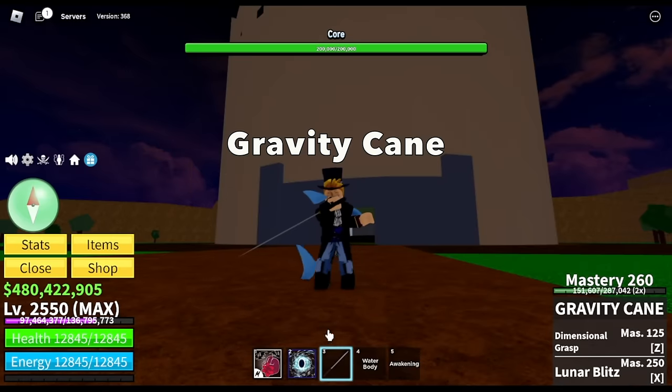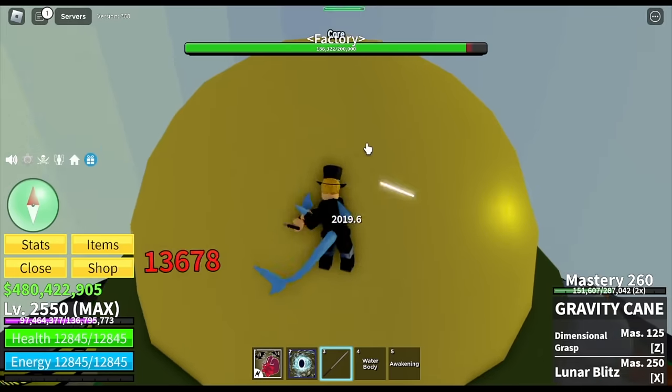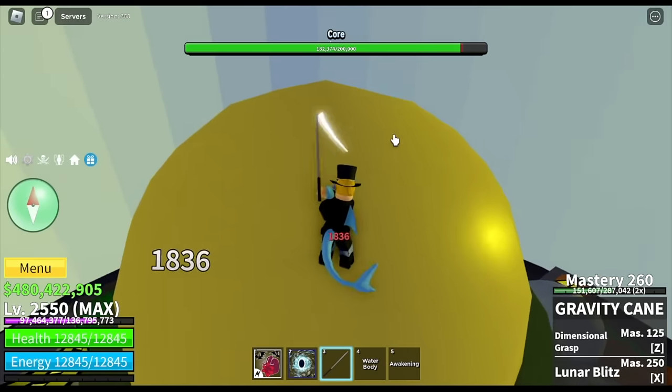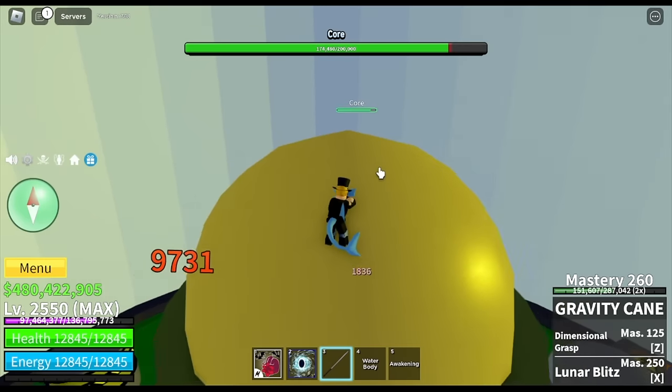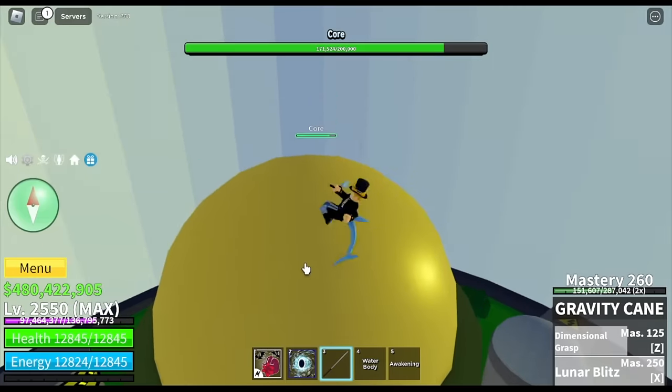Okay, so we're going to start the gravity game as you've seen in the intro. I'm going to show you the M1 plus skills plus damage. For the stats, we have max sword here. For the skill, first up we got the Dimensional Grasp Z skill. Damage: 2,956.